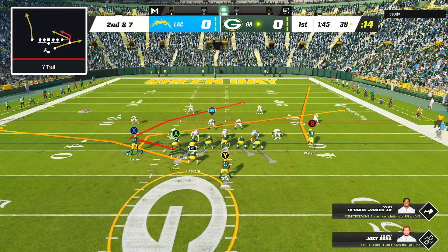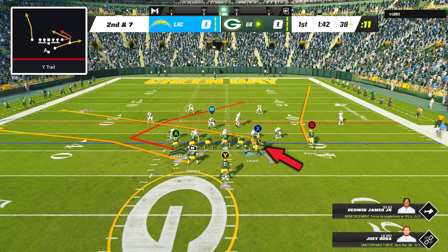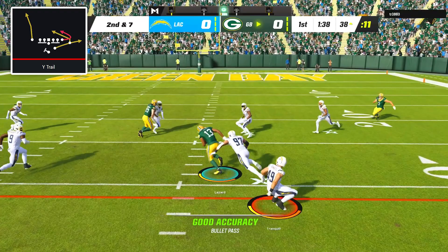On second down, I went with the play Wide Trail and my only adjustment was to motion over the slant. The goal here is to look for quick throws to both the slant and the tight end trail route right after they cut inside, and I was able to do exactly that by hitting Lazard on the slant, and he took it all the way down to the 19-yard line.